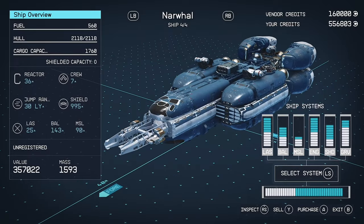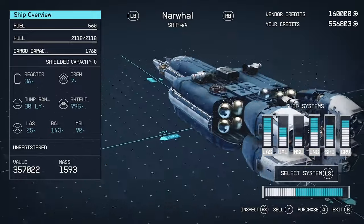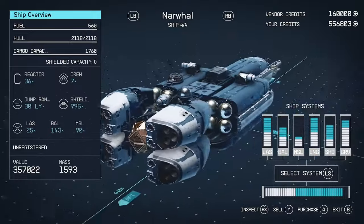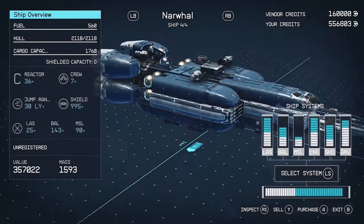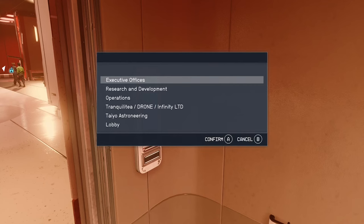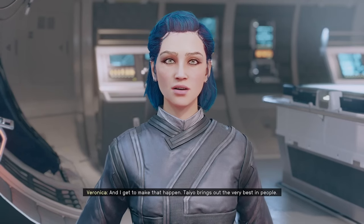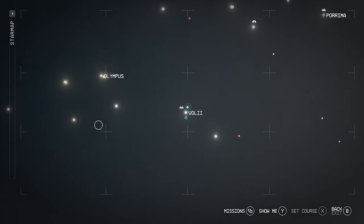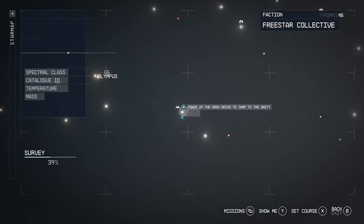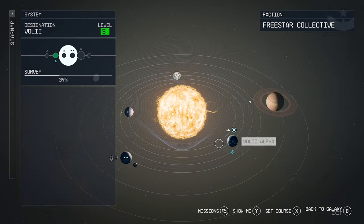Coming in at number two we have an absolute beast — the Narwhal. To put into perspective just how good this ship is: it has the cargo capacity of the Star Eagle, the jump distance of the Aegis, and double the hull of the Abyss Trekker, all while having the same great weapons and shields. This pirate killer can be bought from Tio Astroneering at Ryujin Tower in Neon in the Voli system. You do need a C grade piloting license to buy it, but it is just incredible and well worth it.